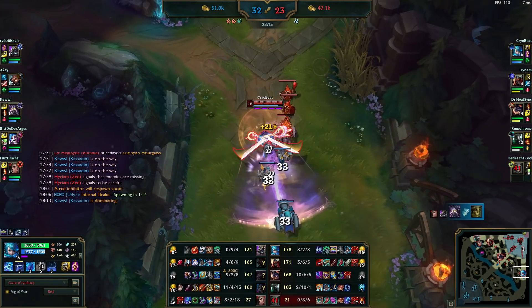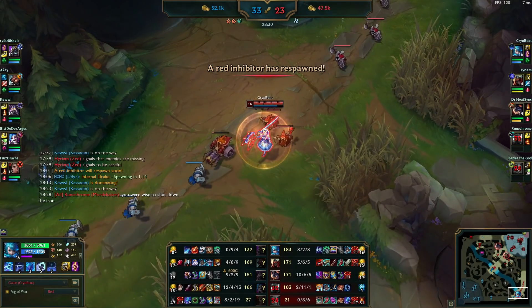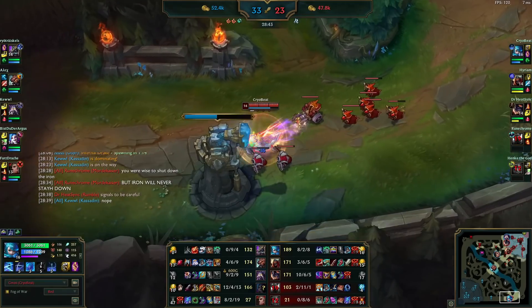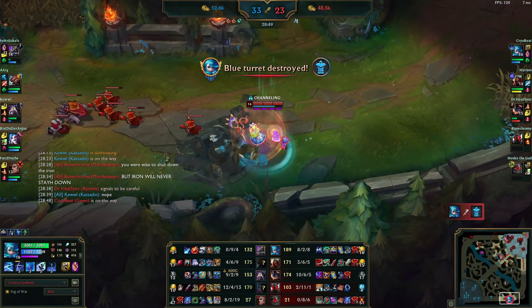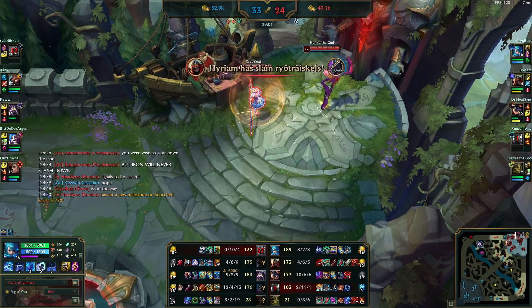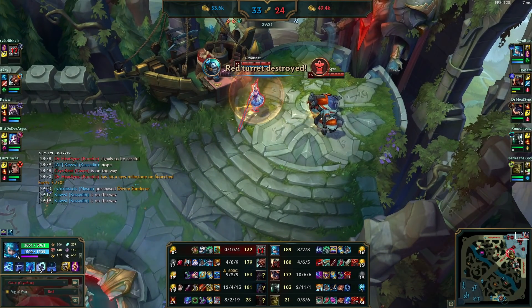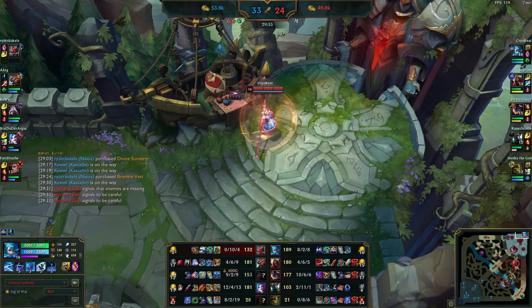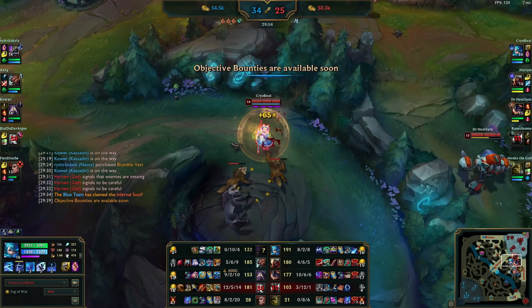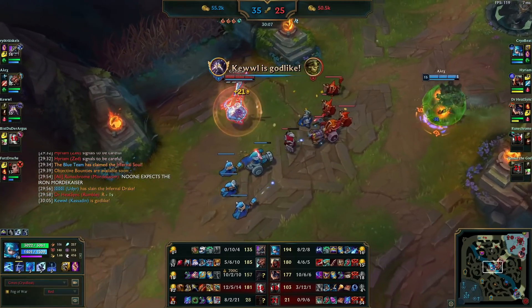Getting a bit more farm and XP — we want to reach full build and somehow be one person to match the enemy team, because that Jinx is fed. Still got some outer turrets to farm. Unfortunately Mordekaiser and Ivan heavily overextend and it hurts us a bit. We can get a kill on Nasus — that's about the only person we can kill consistently. Dragon is coming up — I'm waiting on a purchase... apparently Sheen. I wasn't sure what to buy, I decided on Lich Bane for more damage, but then remembered I don't have Nashor's Tooth, so I'm going to sell the Sheen and get a Nashor's Tooth instead.